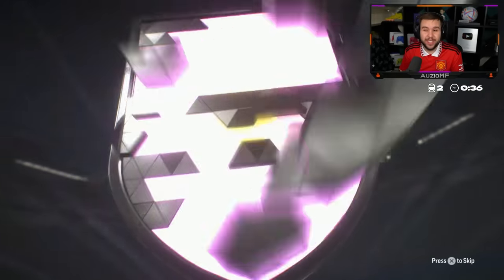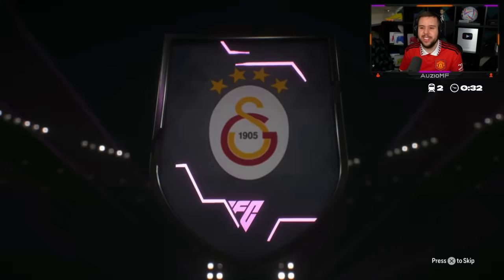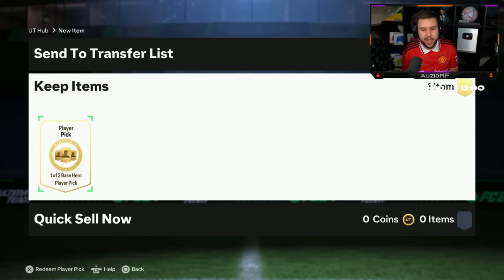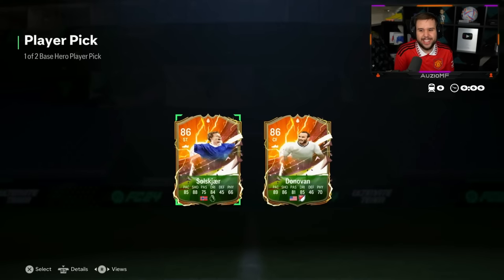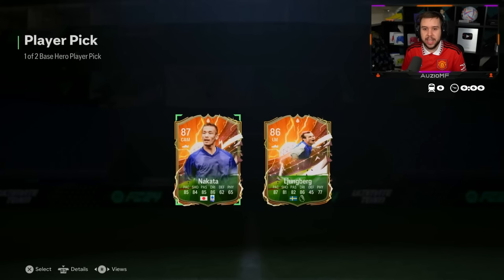I used him this week on the RTG — unbelievable card. Some people are walking away with some insane icons from that base icon pack. This guy's got 94 Sedan center forward. Oh it's Mertens — not great. Solcher, Donovan — why do I feel like they should have done a min rating for this? The 78 plus player picks have been a bit mid as well — Lundberg, Nicata.